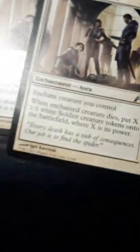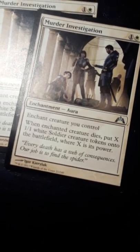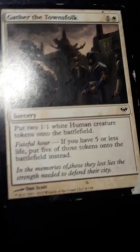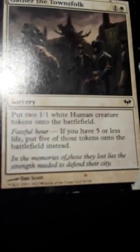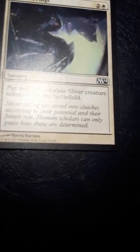These are cards I don't have but want your opinion on whether I should add them. Murder Investigation enchants a creature, and whenever it dies I get 1/1 soldier tokens equal to the enchanted creature's power. Gather the Townsfolk puts two 1/1 white humans onto the battlefield, or five if I have less than five life, for two mana. Hive Stirrings puts two Sliver tokens onto the battlefield for three mana — slivers are really overpowered with the right cards.